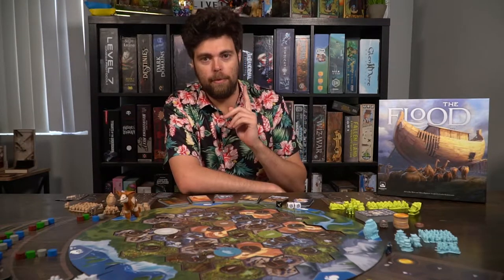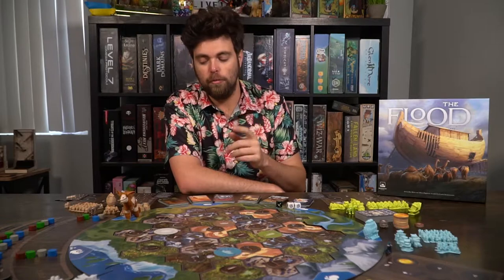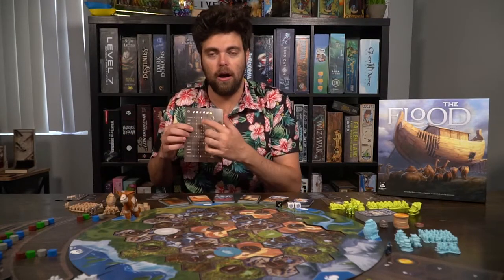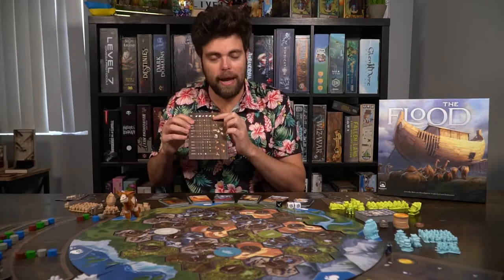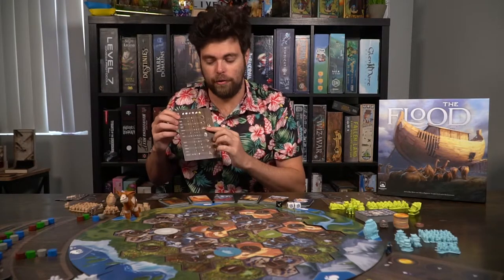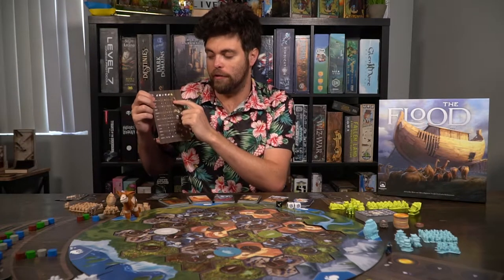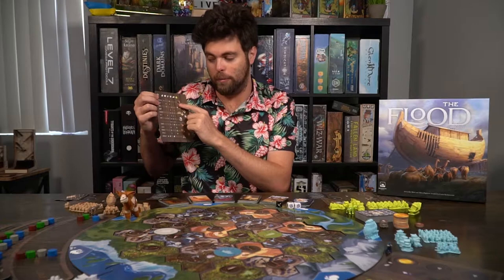If you don't want to roll the dice and maybe you want to build, you can do that instead. When you build, you can choose any of the different upgrades or build actions on your space. You'll pay the costs associated, and each of the boards is different — it'll have the different resources on top, how many you need, and then of course it'll tell you what it is that you can build or upgrade.